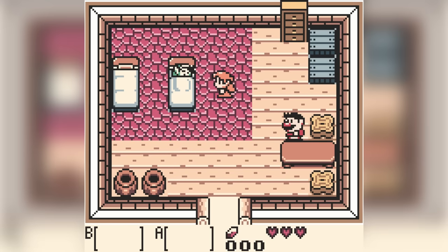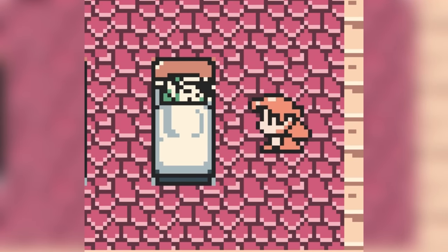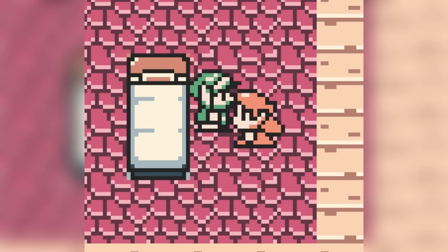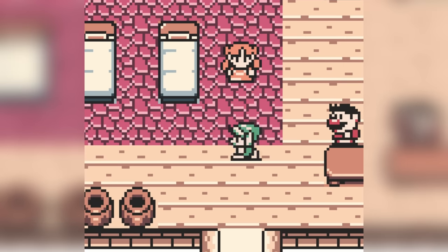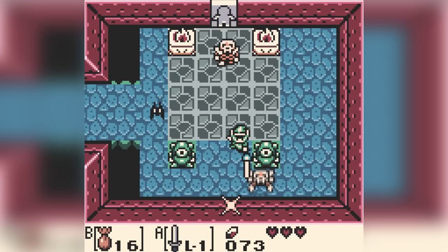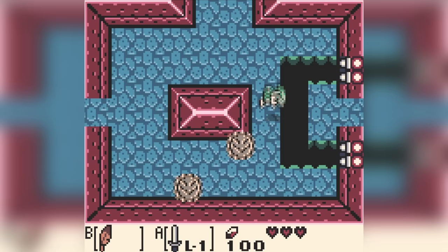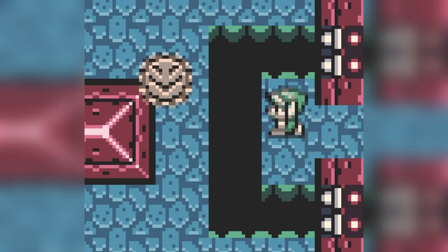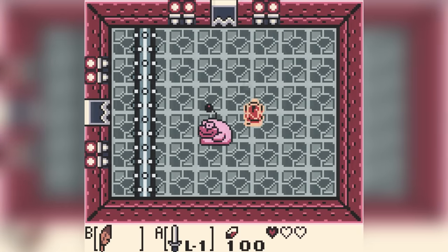Link's Awakening starts off with Link sleeping inside of a bed, and yet again, we have to push the D-pad in order for him to jump off the bed. This is ridiculous! But then again, it's not like this game would have been possible anyways, because the first dungeon's item is the Rock Feather, which allows you to jump. And to proceed in the temple, you have to jump across a couple gaps in the floor.